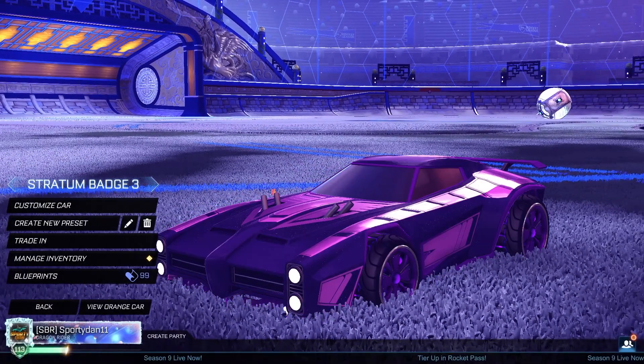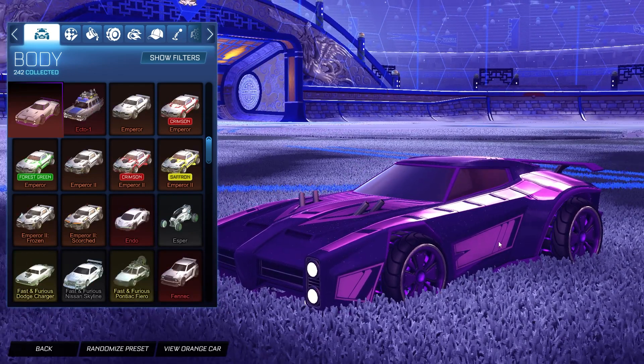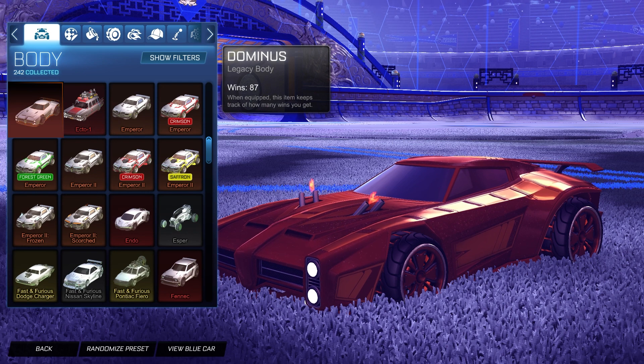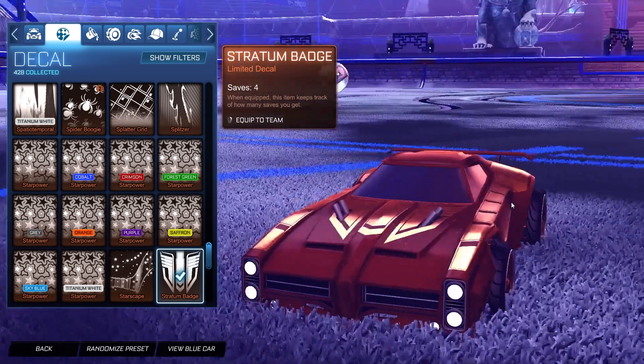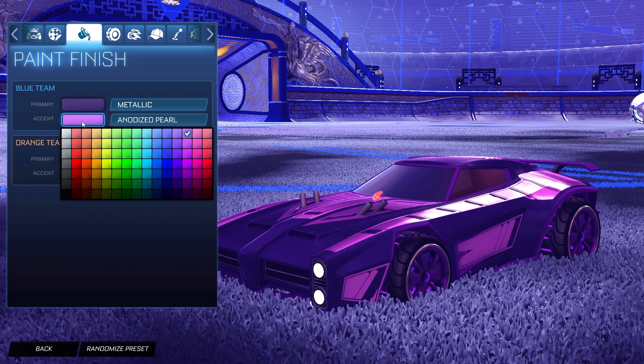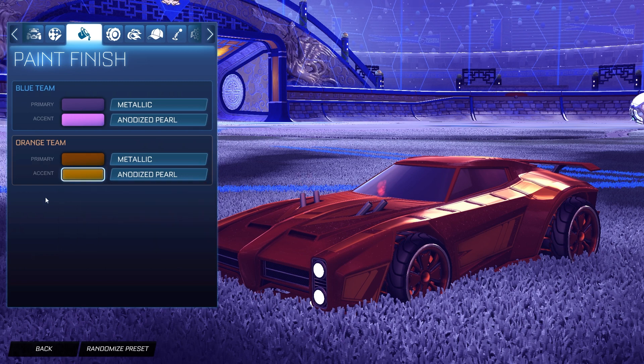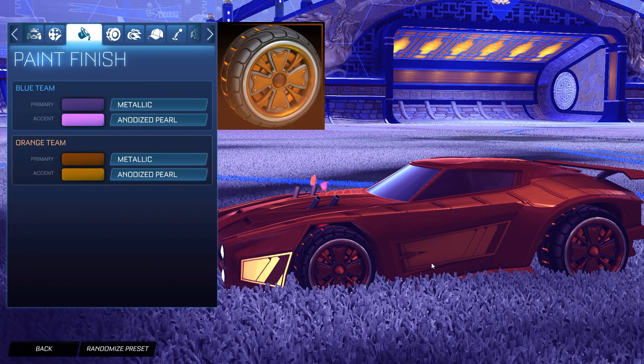We've finally hit designs with unpainted Stratum Badges — those were probably the most painted decals I've done in a long time. For this design we have the Purple Dominus for the blue side and the Burnt Sienna Dominus for the orange side. The decal is the Stratum Badge unpainted, which looks very good. For the colors: the blue side primary is a very dark purple with the accent as a light purple; the orange side primary is burnt sienna with a very slightly lighter burnt sienna as the accent. For the paint finish, the primary is Metallic and the accent is Anodized Pearl on both sides.